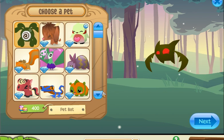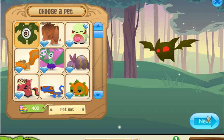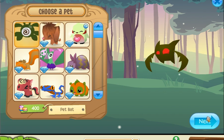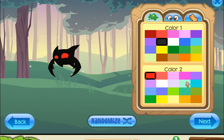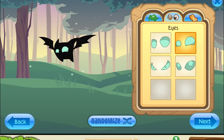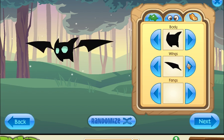It'll bring up the pet bat. I'm not sure if it's member or non-member, but I'll just create another one for the heck of it. I'm just going to make it black, of course, and let's give it those color eyes. And those eyes — I'm just going to randomize it.